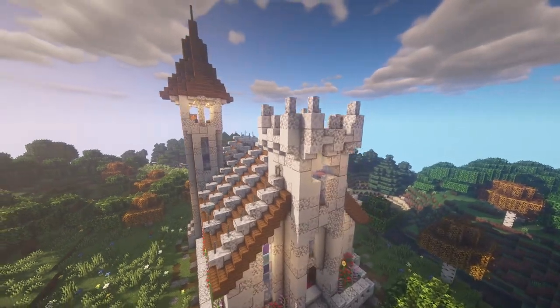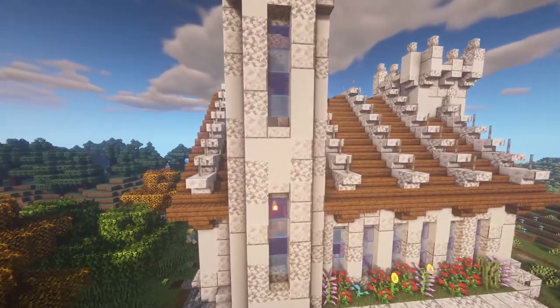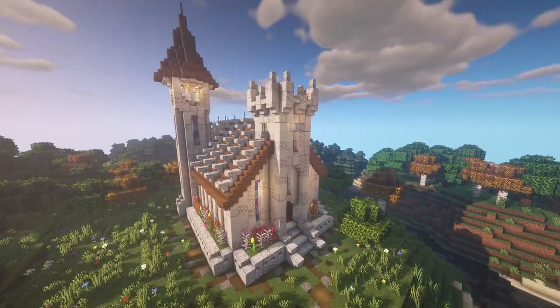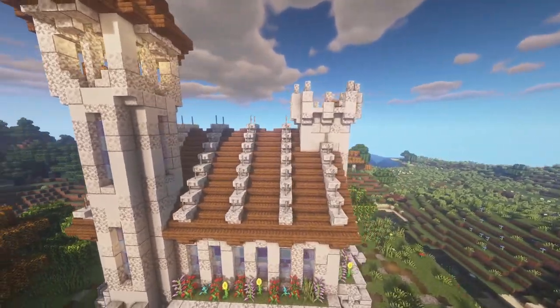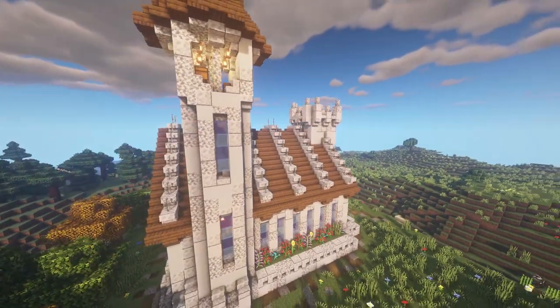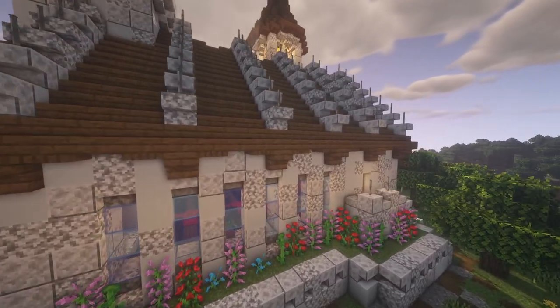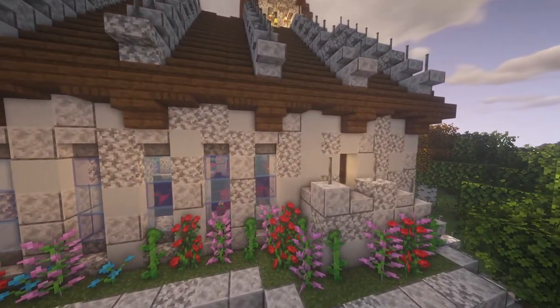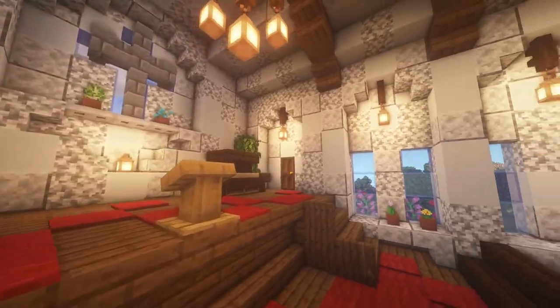I've just finished up the build by adding some trees around it and making a little path going around with just some gravel. But that's pretty much it - once you've done that, you've finished the church. It looks so cool and I hope you guys like it as well. If you do, remember to leave a like and subscribe - I'll be making more building tutorials like this in the future. Thanks for watching and I'll see you in the next one.